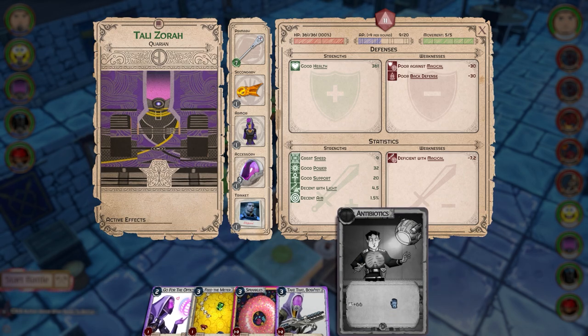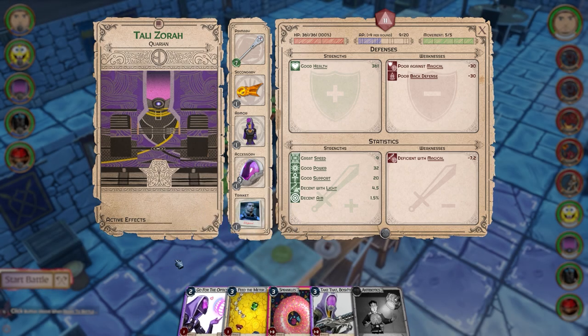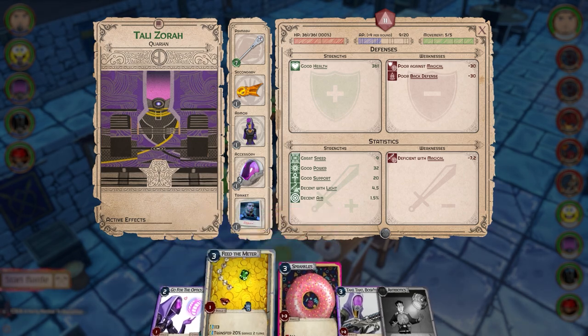Feed the meter transfers damage. I'm playing the endless run, so we're going to do a run and regardless of whether we win or not, we'll end it and look at all the back-end stuff. Tali has 'Go for the Optics' as her summon — if you keep her at mid-range since she has a shotgun, she can just sit there and summon. They last about two turns and do around 100-something damage each. This ability has a charge of one, meaning she has to charge it for one turn.